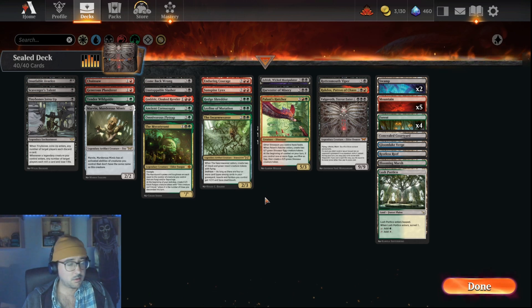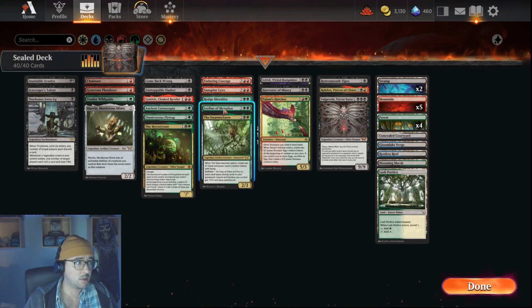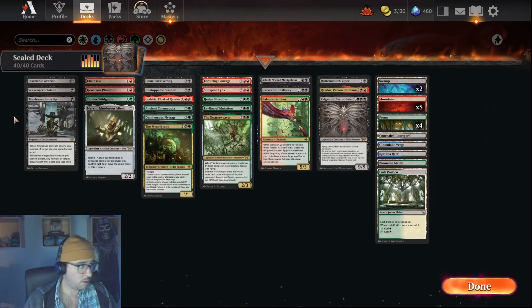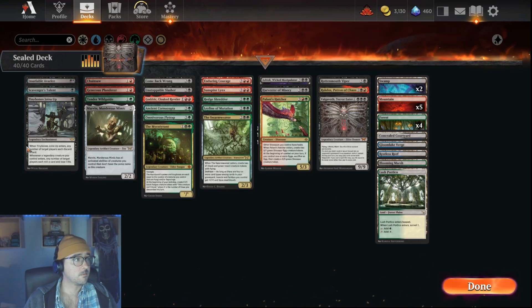So ideally what we're going to do is try to use things like Leyline of Mutation to cheat out Vagabond from the hand, or bring it back from the graveyard with things like Scavenger's Talent. That's the idea.